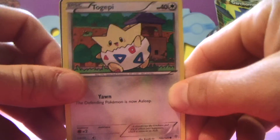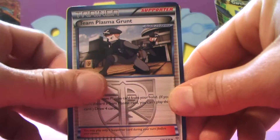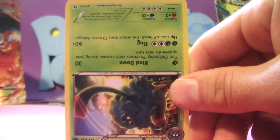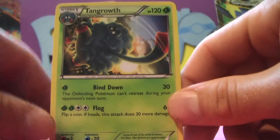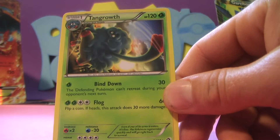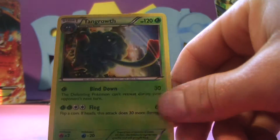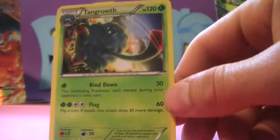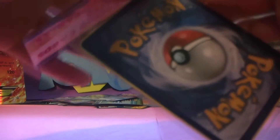Togepi — funny we just pulled him. Team Plasma Grunt, a Squirtle — very cool. Drifloon, and a Tangrowth. Wow, another rare! They're not holo rares but they're rares and they're good cards. I might do another one of these videos if you like this, because this is definitely out of character for our channel. But if this is something you want to see more of, please let us know.